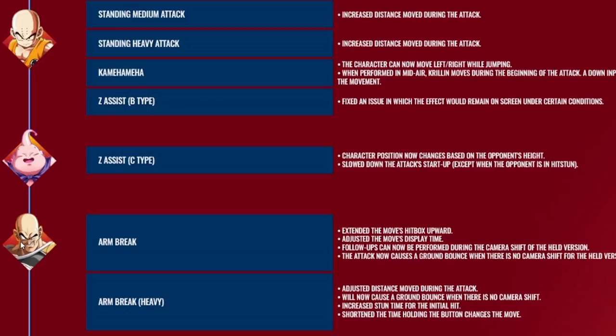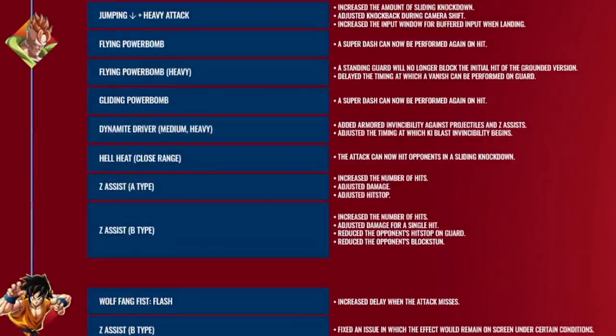Majin Buu kind of got skipped this patch, which is a shame, but to be honest I already think Majin Buu is pretty well off if you know how to play the character. Nappa caught some pretty sizable buffs in the form of his Arm Break — nothing too major, which is okay because I think Nappa is as good as he can get unless they give him something really wild. I'll be looking forward to seeing some more damage in his combos.